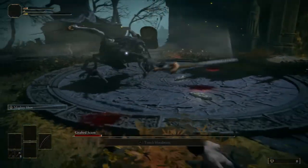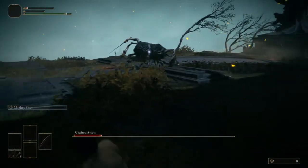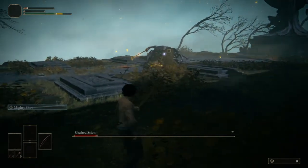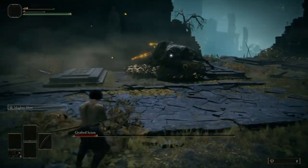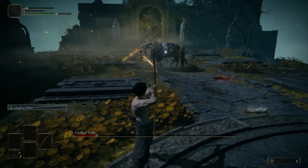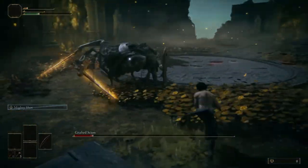Anytime this thing is moving at you, you're going to want to start moving out of the way — it's fast and it will mess you up. I like to take advantage when it's charging up its swords to get a couple shots in. Just so you know, you can fall off this map pretty easily in this area.